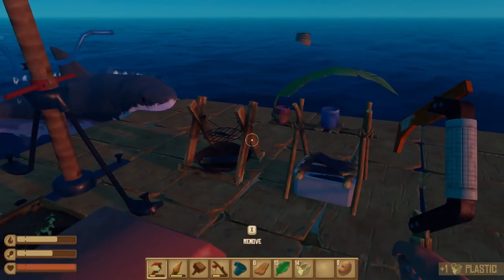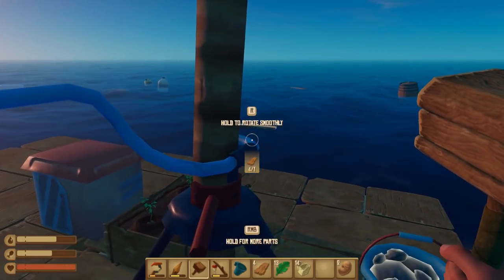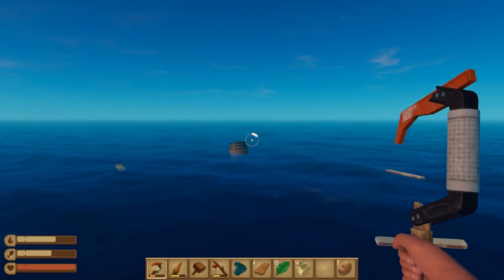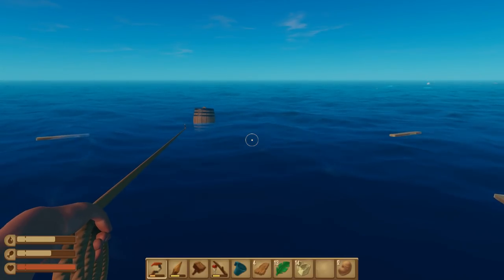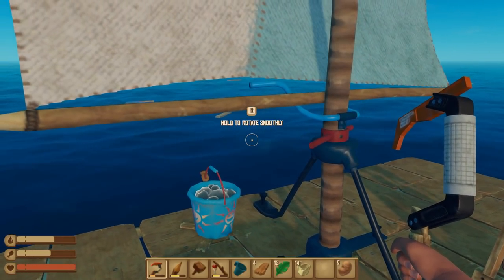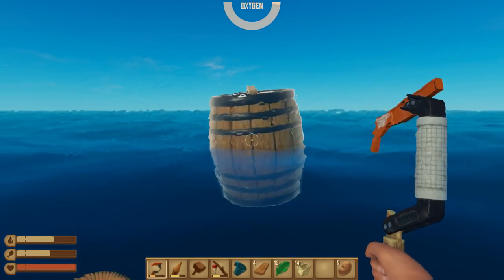I want that barrel. Oh, of course — this is how you do me right now. We're going to fight the current and inch ever closer to this barrel. Come on, we've got this. Oh no — that did it. Come on, all right, we're going for it. Can't afford to pass up the barrels. The shark is nearby — get off my potatoes!